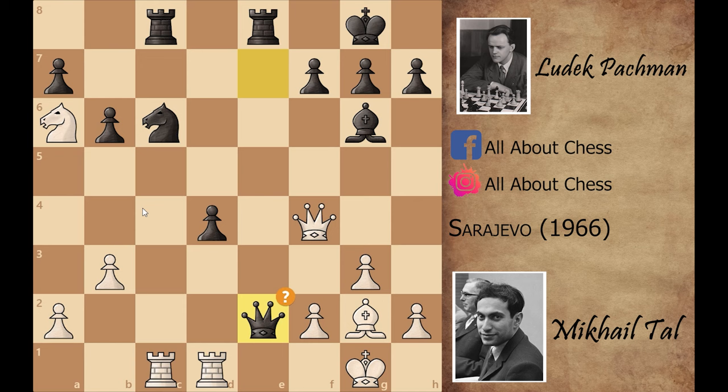Mikhail Tal played knight to c7. The computer suggests black should play rook captures on c7, and after queen captures on c7, black can continue the game. But black played rook to e7. Now stop the video and try to find the winning move for Mikhail Tal in this position.